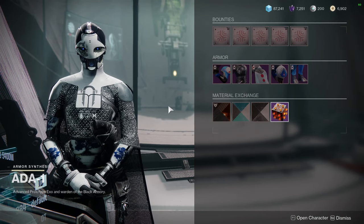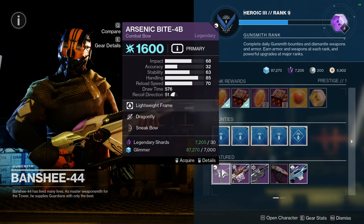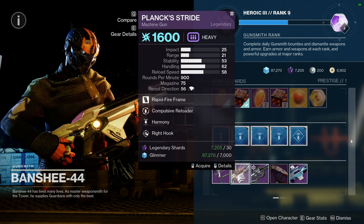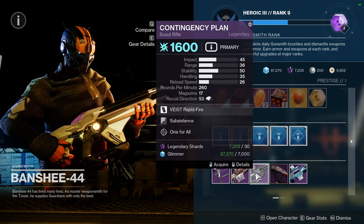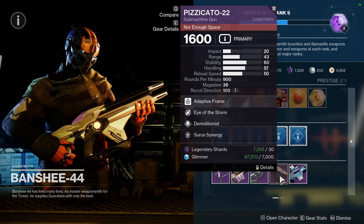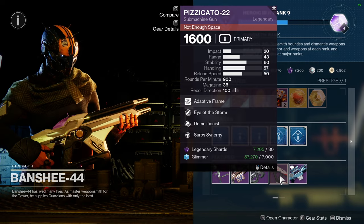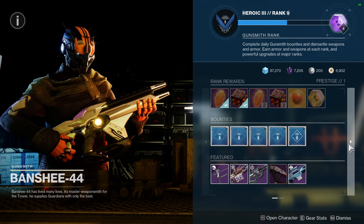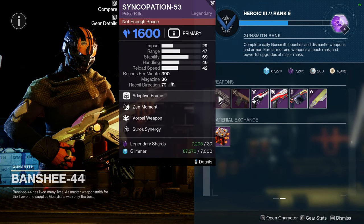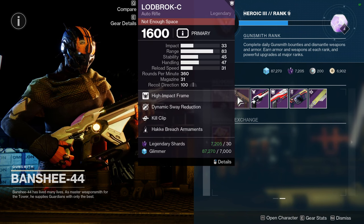As for Banshee, we have Arsenic Bite 4B with Dragonfly and Sneak Bow. We have Plank Stride with Compulsive Reloader and Harmony. We have Contingency Plan with Subsistence and One for All. Then Eye of the Storm and Demo. We have Galoo RR3 with Ensemble and Dragonfly. And then Syncopation-53 with Zen Moment and Warple. Lodbrok-C with Dynamic Sway and Kill Clip.